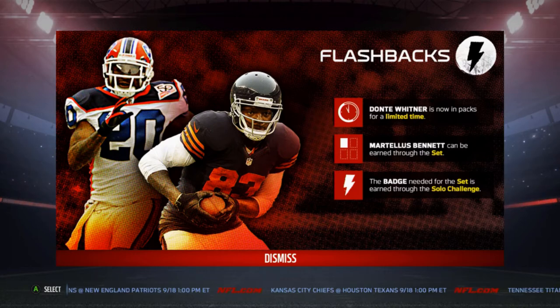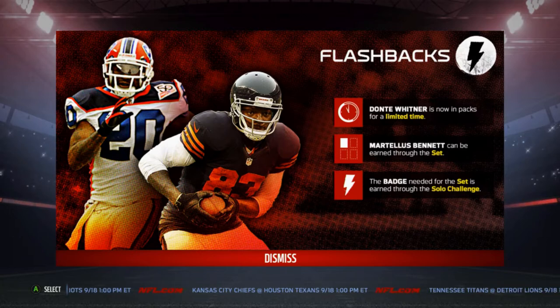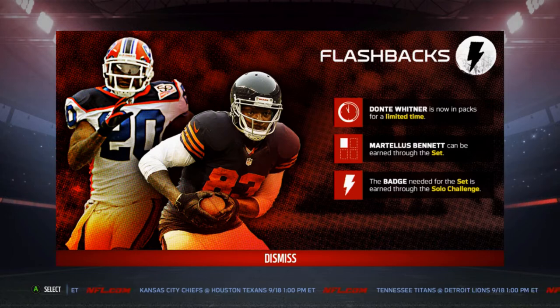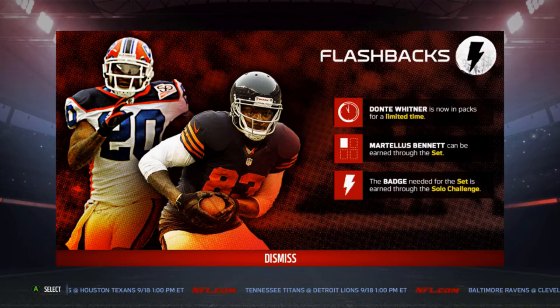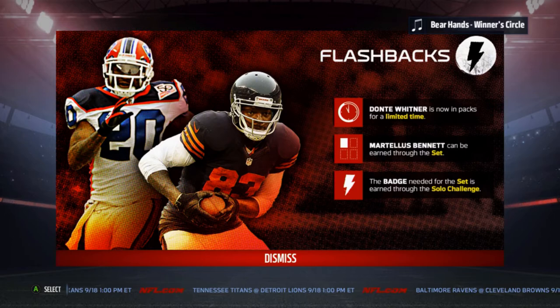What's up guys, it's Nick. I just got home from college for the day, getting ready to sit down and watch Houston play Cincinnati because that's going to be more exciting than the Jets and the Bills. We've got new flashbacks out — the 48-hour Dante Hitner. It's just routine now; you don't even say Dante Whitner anymore, it's just Dante Hitner. Drop the W from now on.